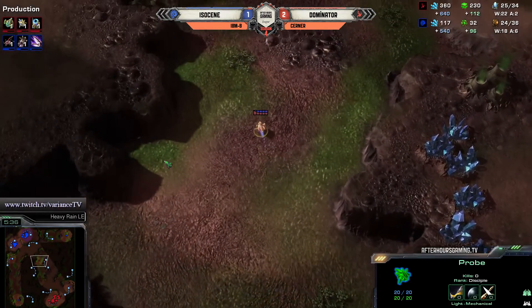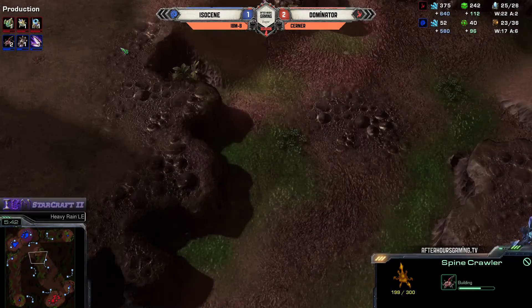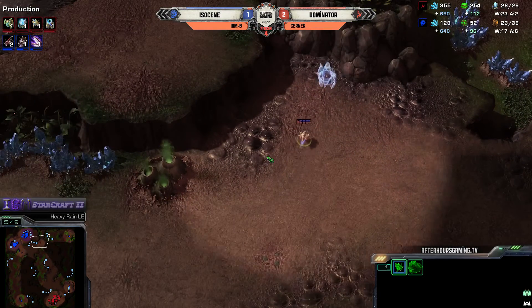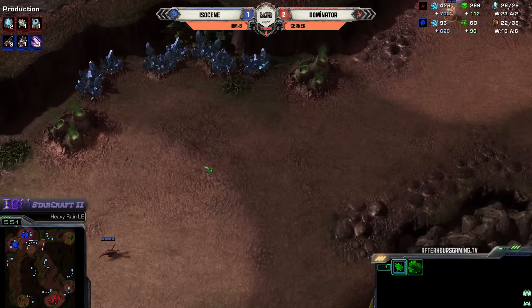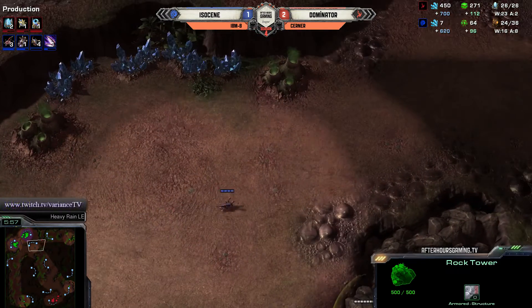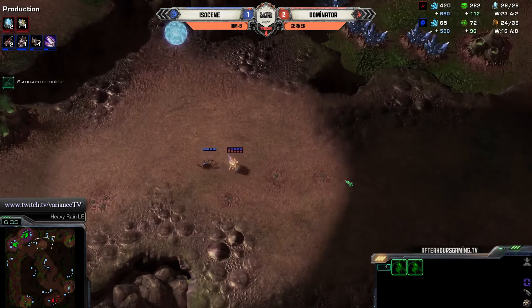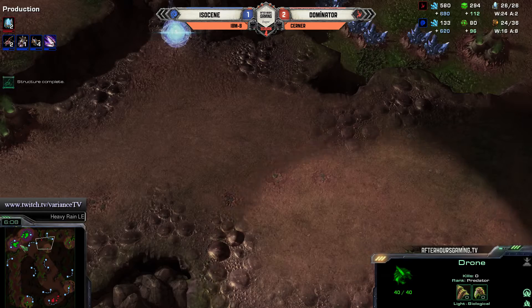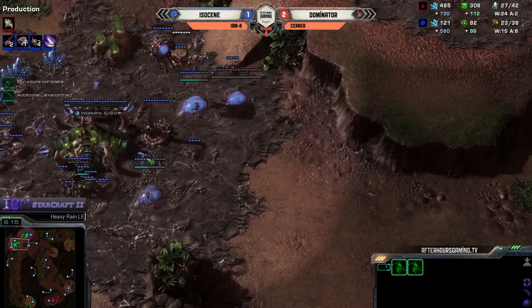Is one spine crawler going to be enough? He's putting a second one in - wow. He's also getting roaches, so that will help. It looks like he's put the proxy pylon in the corner here next to the third. Let's see if ISO finds it - he's going in the right direction. He's making three spine crawlers, but he's going to miss the pylon. Wait, he sees the probe! Now he sees it - he's rooted right out there. This is enough stuff; a 4-gate has nothing on this.